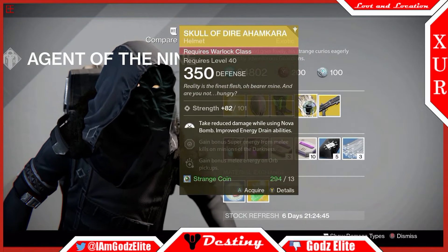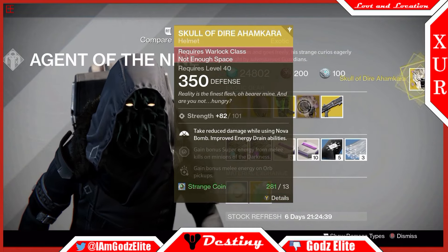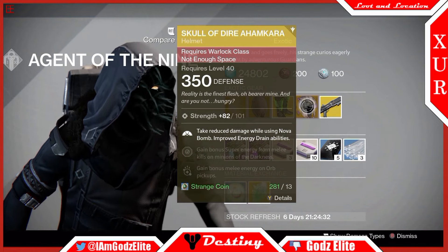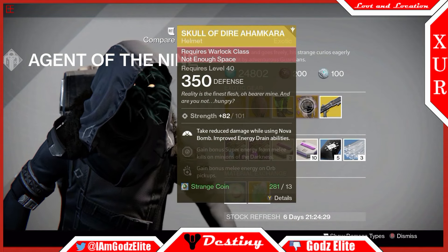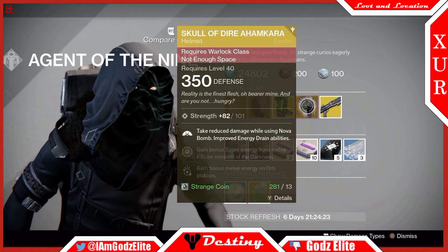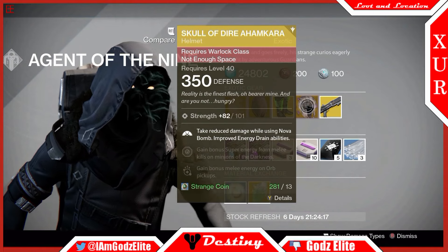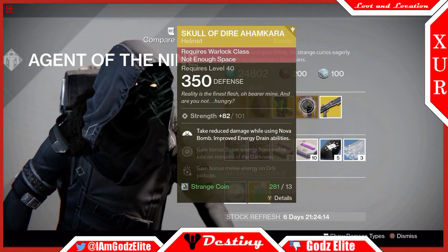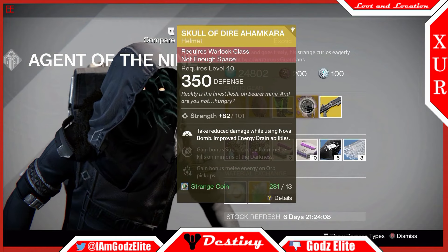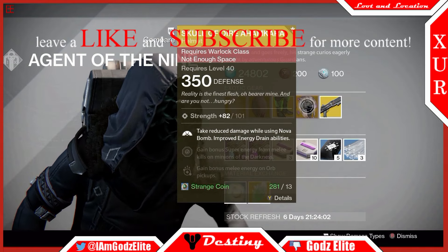Lastly for the armor we have the Skull of Dire Ahamkara, which I've got to buy because I don't have it on my Warlock. Basically what this does is you take reduced damage while using Nova Bomb, which is great especially during Crucible and PvE where people are constantly hitting you when you're out in the open. To use Nova Bomb effectively you've got to jump out there and aim and throw it. This is great for Crucible because people can't hurt you as much while you're doing it. It also improves your energy drain — once that Nova Bomb lands you're gonna get more health faster than you would normally, and your melee gets a better effect too, so you'll be able to stay alive a lot better.